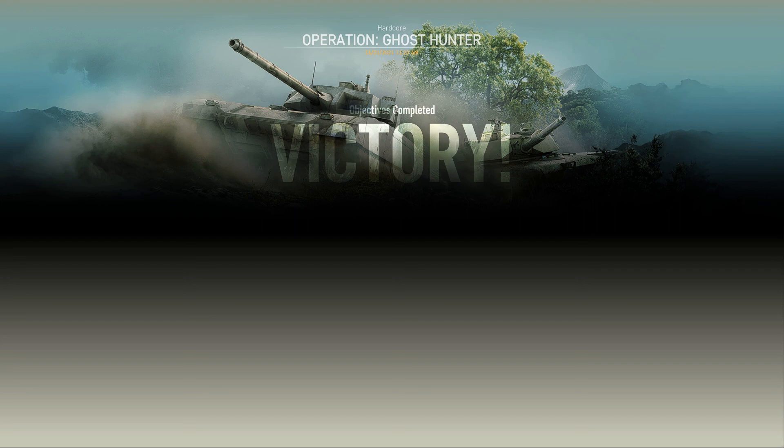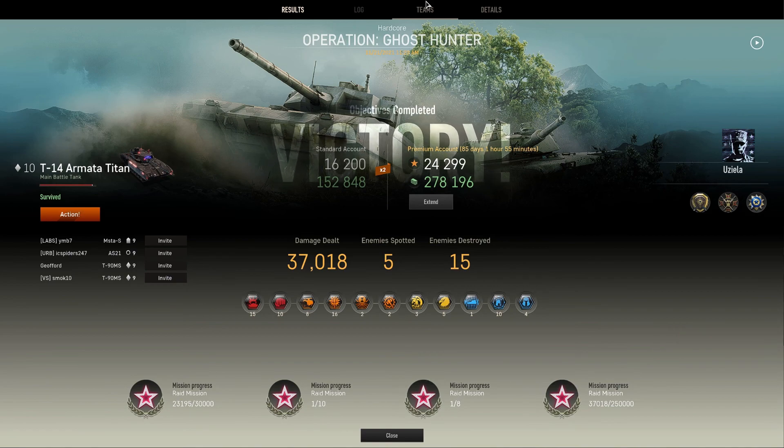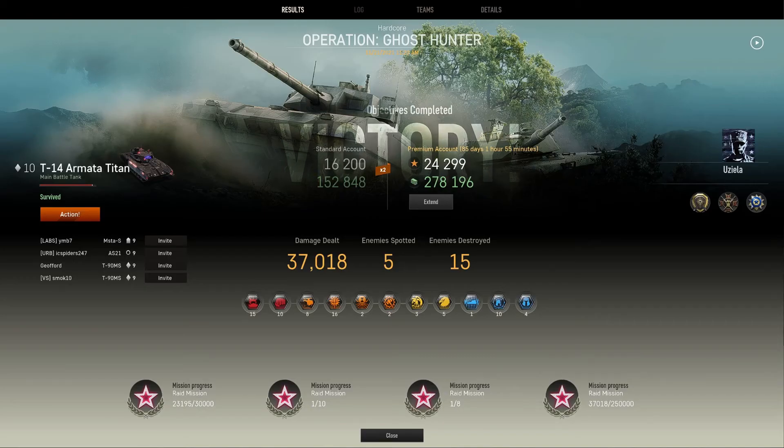Nice play by my teammates. The T-90MS did a great job, especially the one that took the second cap and protected it against two ugly tier 10 lieutenants. 37,000 damage total with a lot of progress on raid missions — the current one with vanguard skins. Target medal, Destroyer medal, Blue Star, 5 enemy spots, 15 enemies destroyed.